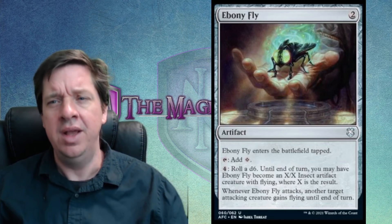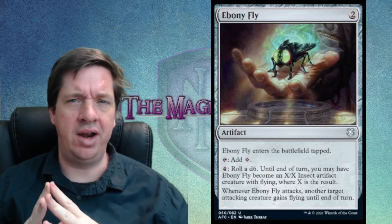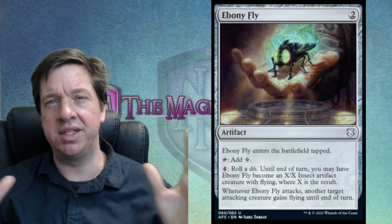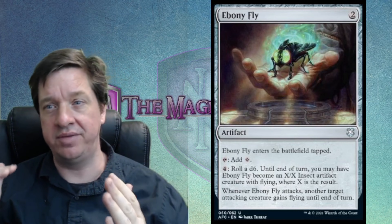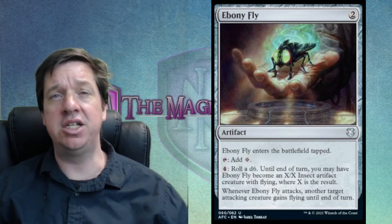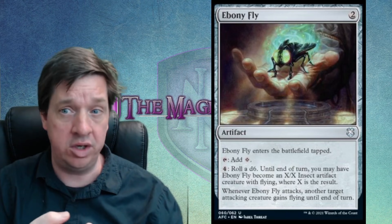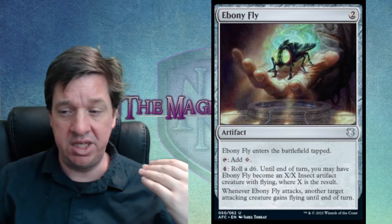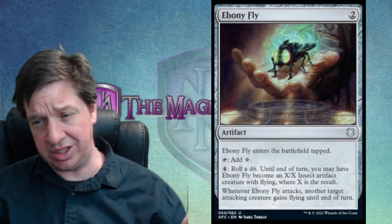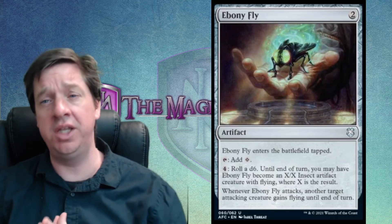You could end up with a 1/1 flyer, which is pretty underwhelming, or a 6/6 flyer, which isn't too shabby for something that only costs 2 mana to put out. With the Dungeons and Dragons set, there's a lot of random variance. Magic is already a variant-style random-based game — we're not talking about chess where you have set pieces with set moves. Magic is very random in terms of land access, what you draw, what your opponent has. But the D&D set feels more random than a lot of regular Magic sets and trends more towards an unset overall. Either way, this is a really cool concept.